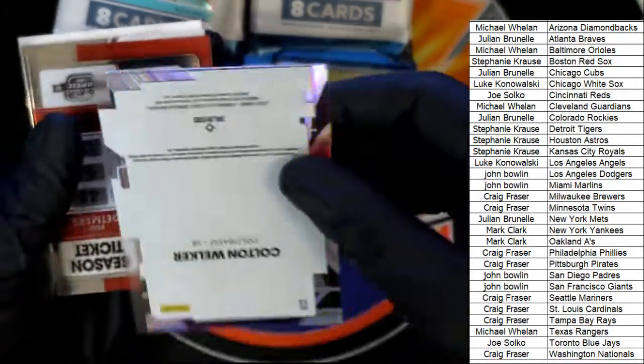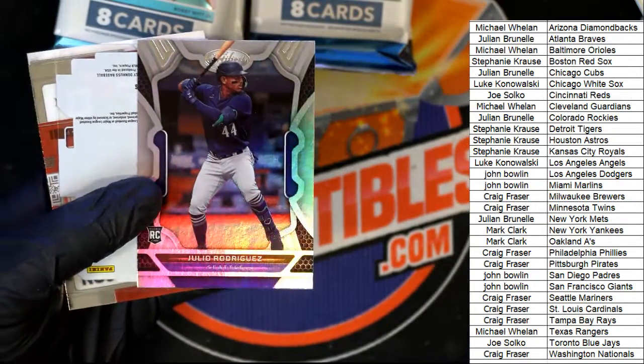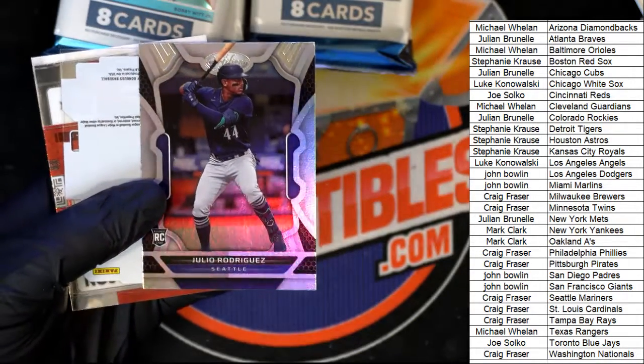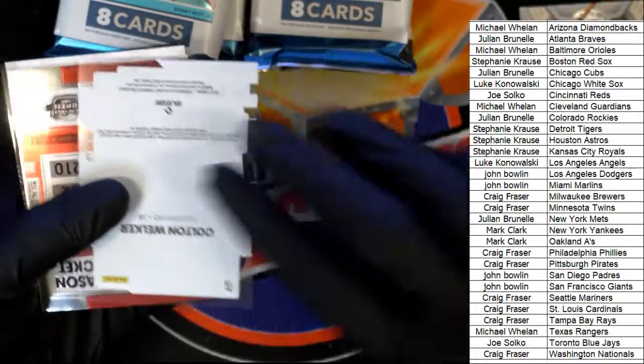Look at this — Julio Rodriguez! What is this? Very nice rookie card. It's got a little ding up in the top right corner. It's a certified rookie, really nice. Congratulations to the Mariners owner with that Julio.